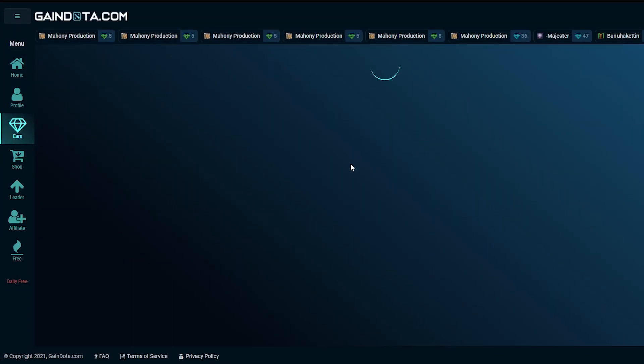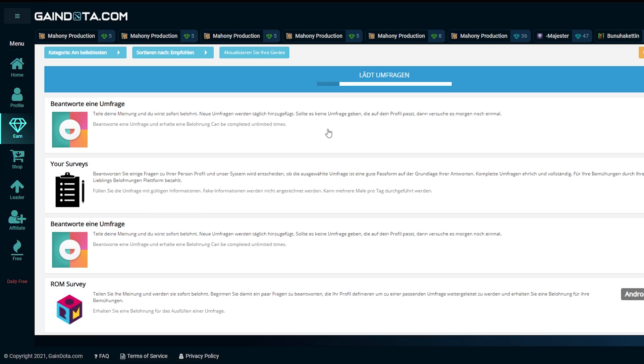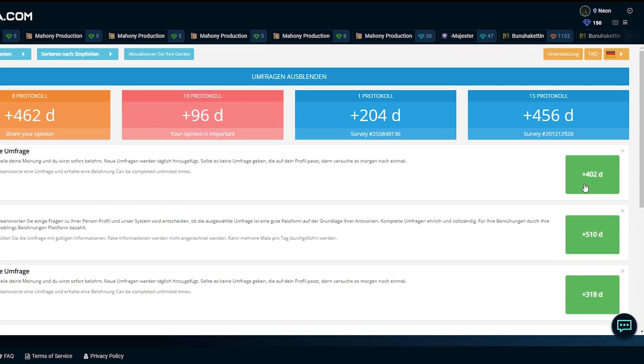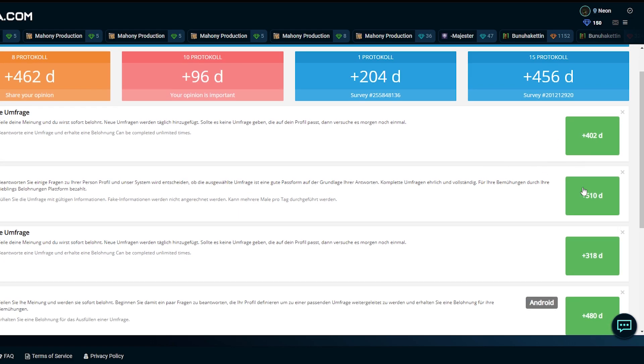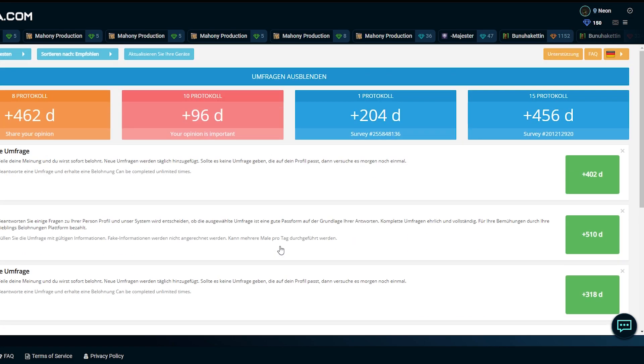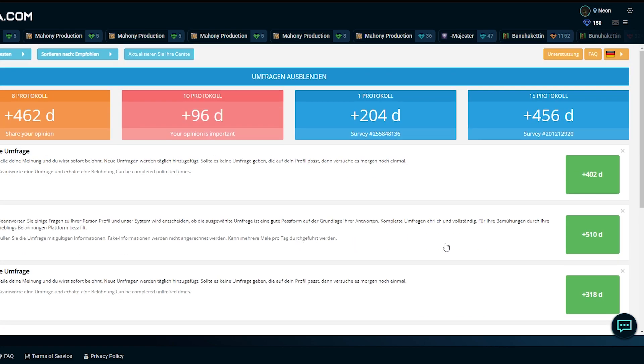I'll start with a survey — you can see the diamonds shown here. 1000 diamonds equals one dollar, so this survey gives you 40 cents, 50 cents, 30 cents, or 50 cents depending on which you pick. After doing some tasks — both bigger ones and smaller ones like installing an app on my phone — you can see my balance is up to nearly one dollar.